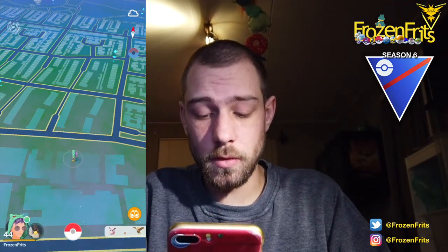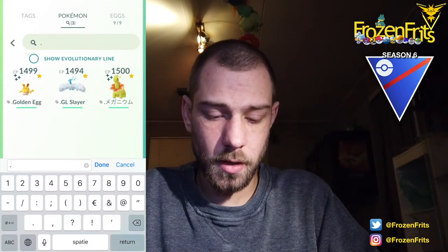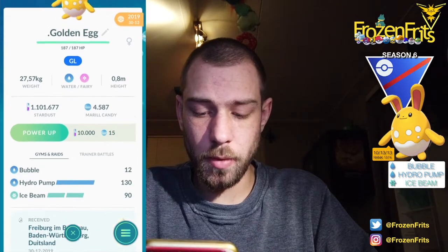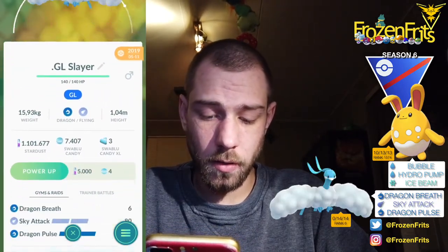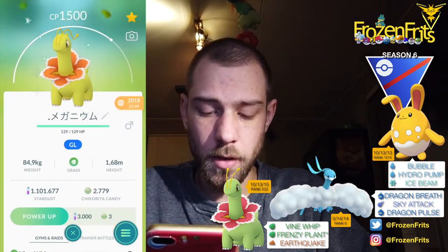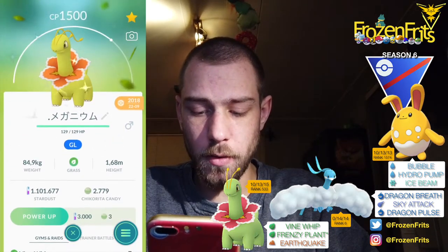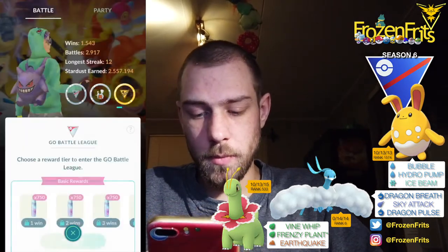Hey girls and guys, we're gonna do some more Great League battles. I'm gonna bring Azumarill in the lead with Bubble, Hydro Pump, and Ice Beam. We're gonna bring Altaria with Dragon Breath, Sky Attack, and Dragon Pulse. And we're gonna bring Meganium with Vine Wave, Frenzy Plant, and Earthquake. So we're gonna take a look at how that will go.